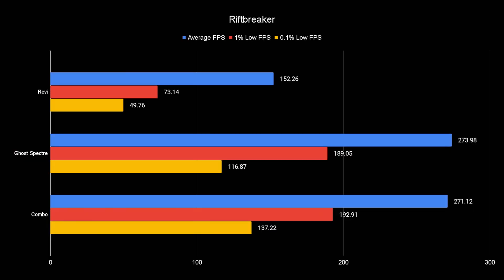Starting out with the Rift Breaker benchmark, ReviOS kind of sucks here — I can't really explain why, but Ghost Spectre never had this issue. One thing we can see though is that applying the combo actually boosts the lows a good bit on Ghost Spectre. The average FPS might be a little bit lower, but the 1% lows — which are more important — are better. But no one actually plays Rift Breaker, so let's look at a real game.